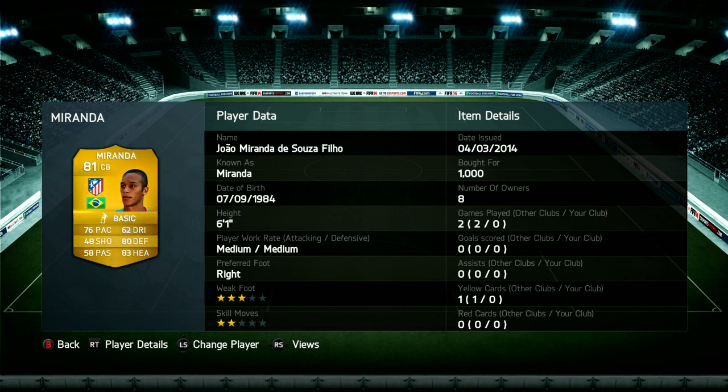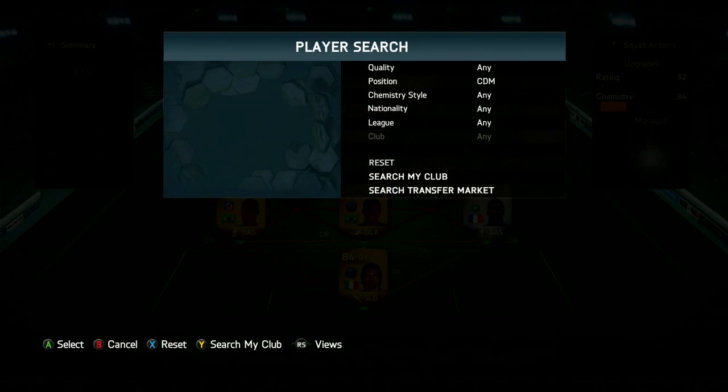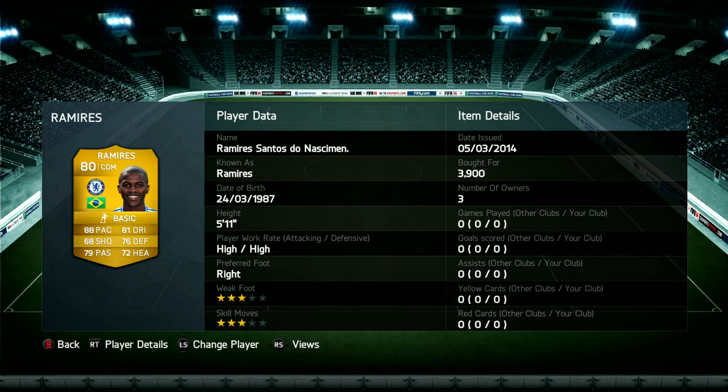In the defense, we've got Zuma, Miranda, and Tiago Silva. Tiago Silva is fantastic, as is Miranda. Zuma's not bad — he's got great heading, really solid heading — but he does feel very sluggish compared to the other two, since he has a lower pace. You might want to throw a shadow card on him, though I think they're about 5k now, which is pretty crazy.